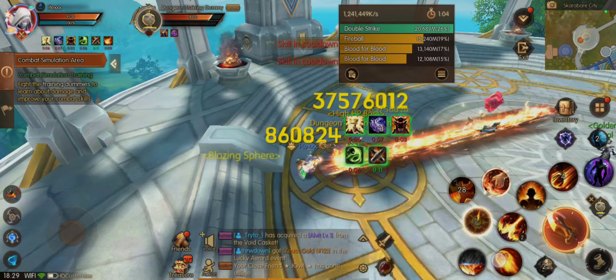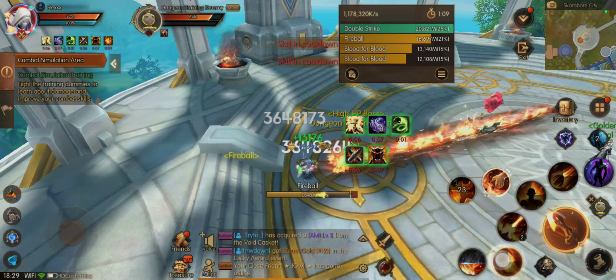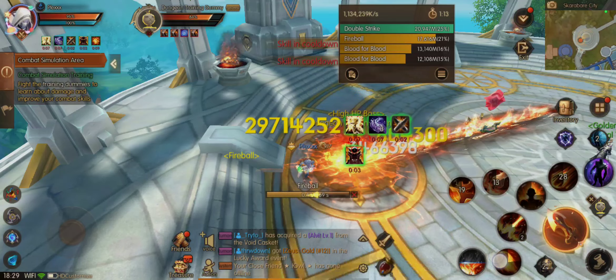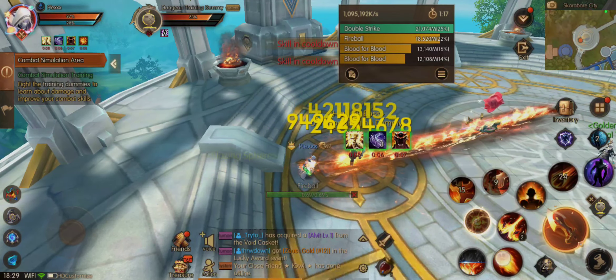If you want to start over — for example, if you swap targets — be sure to use all your cooldowns, like a new burst, because if not, your Fireball will suck.